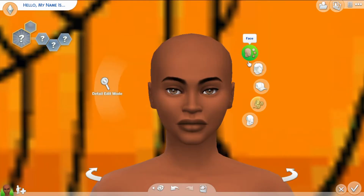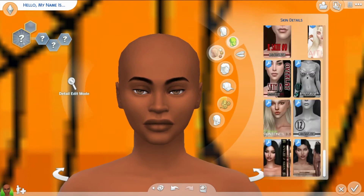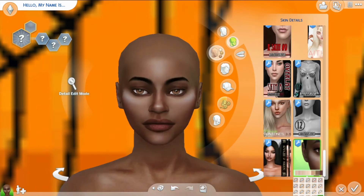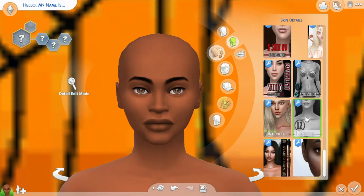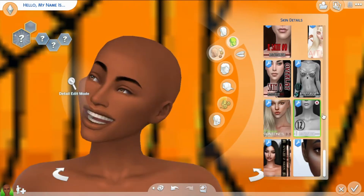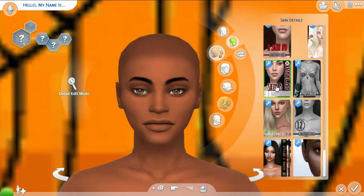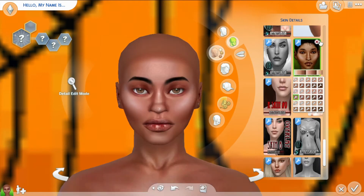I also have a question for anybody who can answer it — for these backgrounds, I'm still trying to get used to them. How do you get the circle that the Sim is standing on to go away, so the whole thing can have the background on it? I keep going in and out of it but that little circle part looks kind of ugly. If y'all can let me know, whoever sees this and knows how to fix that.